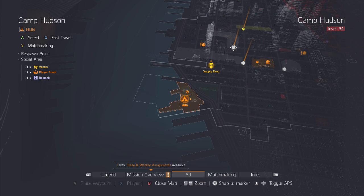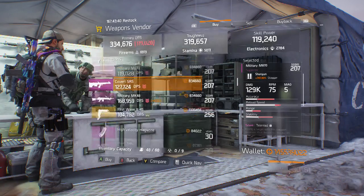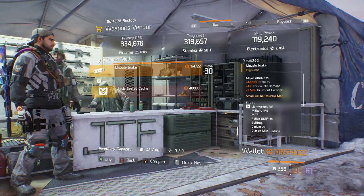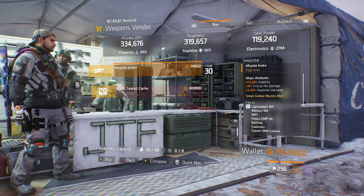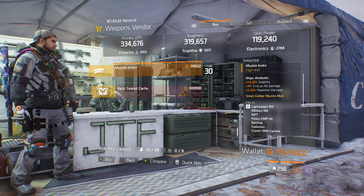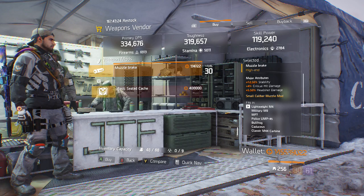Heading down to Camp Hudson at the weapons vendor, we have a muzzle break with 12.5% stability, 4% critical damage, and 5.5% headshot damage. This works very well with assault rifles — especially the lightweight M4, police M4, or the Elbow AC. For anyone who can't really control the recoil, especially on console, this is a nice thing to have.